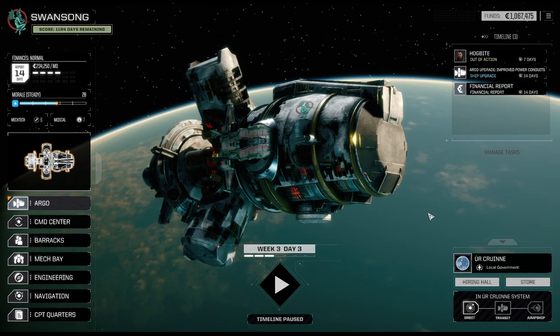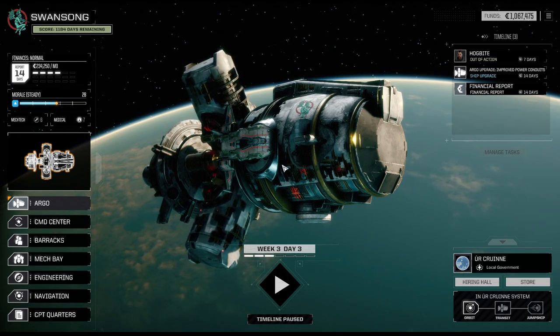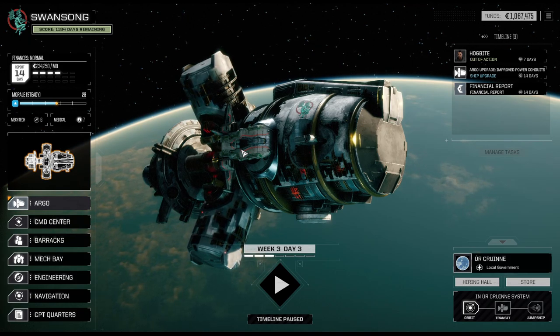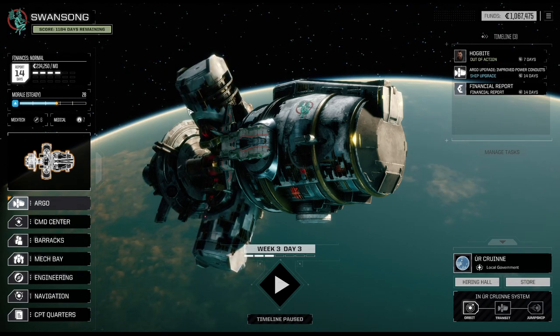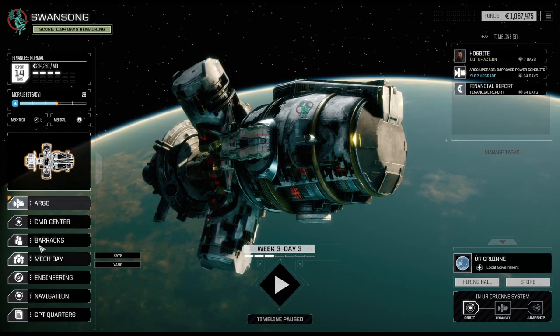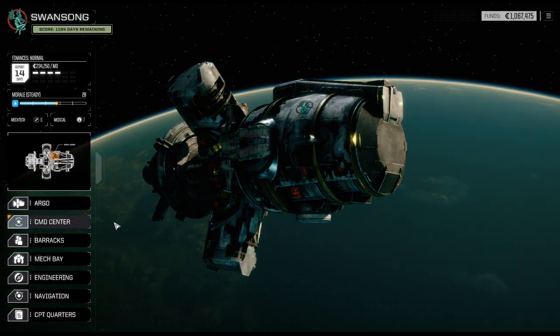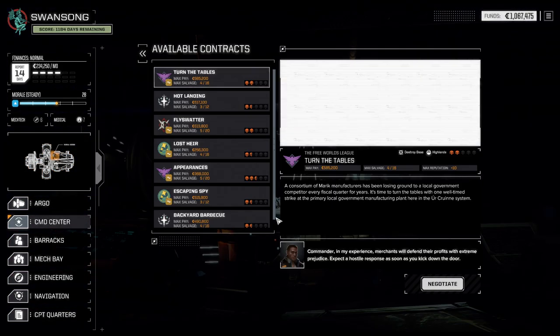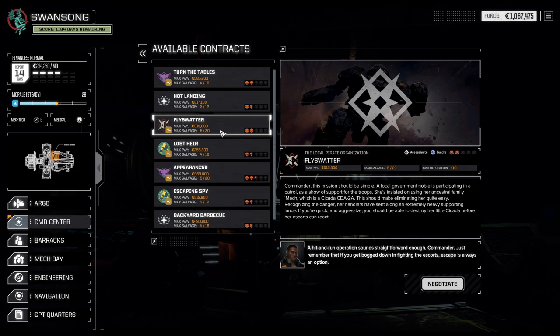Hello and welcome back to another episode of Battletech. My name is Saiken and today we're going to continue our Swan Song campaign, where we're trying to beat the game on the literal hardest difficulty settings possible. We are in career mode and have reached the second solar system. First things first, I really would like to work for our pirates because the whole playthrough is pirate-themed.